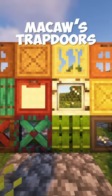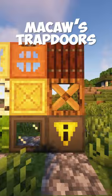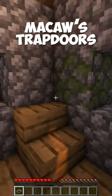The Macaw's Trap Doors mod adds trap doors in every plank variation. This is perfect for builders to add more building blocks to their repertoire.